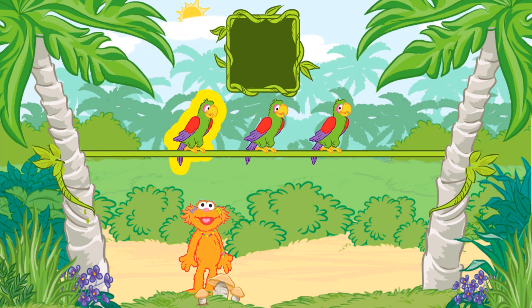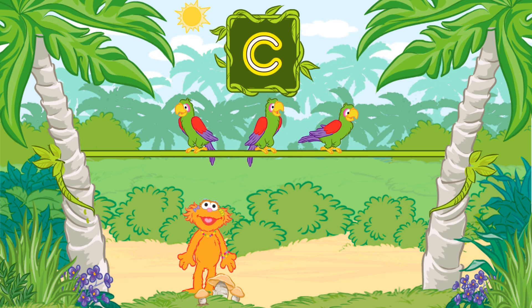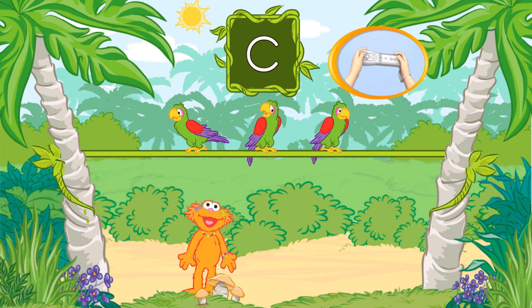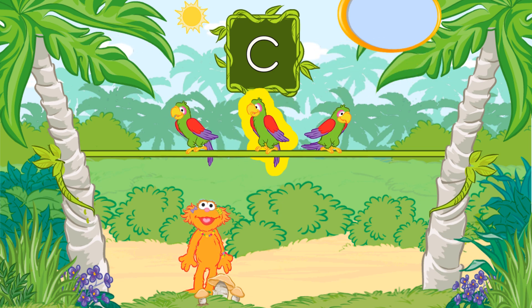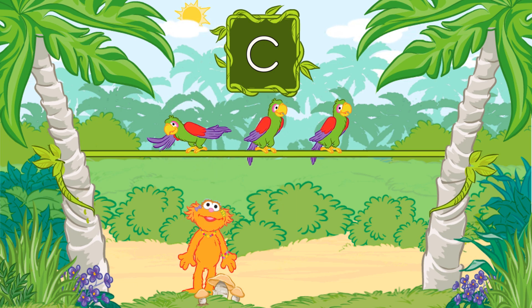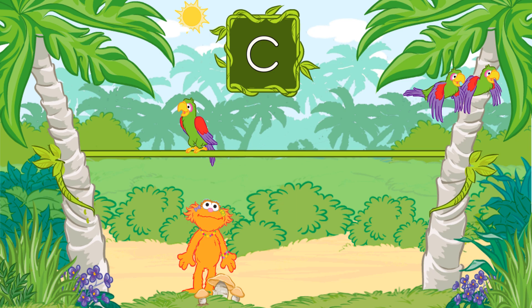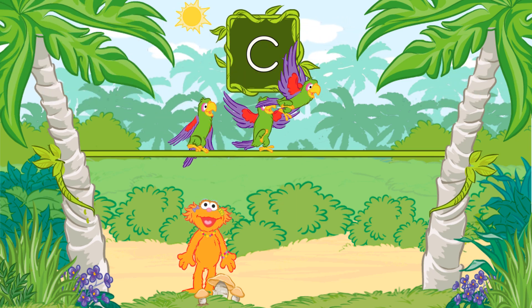These parrots can talk, and they love to talk about letters. Let's find a parrot that says the name of this letter. To listen to a parrot, tilt your Wii Remote back and forth. To pick a parrot, jump or press the Two button. C. Nice job. That's the letter C. Let's play again.